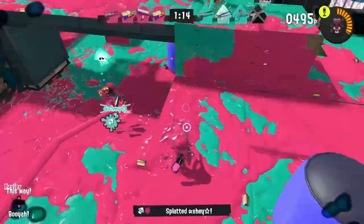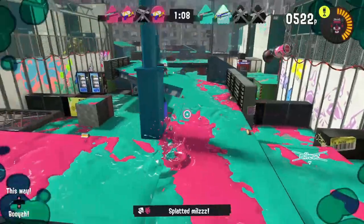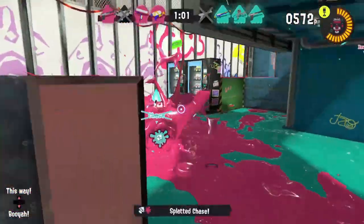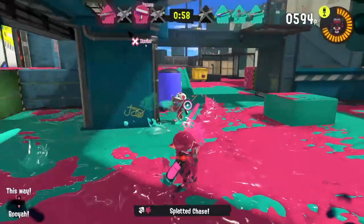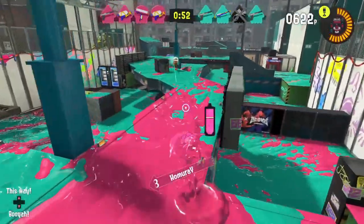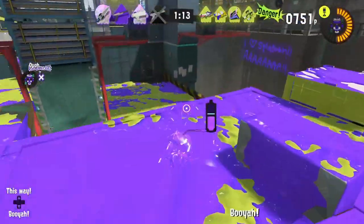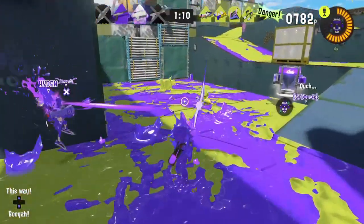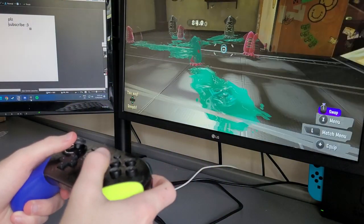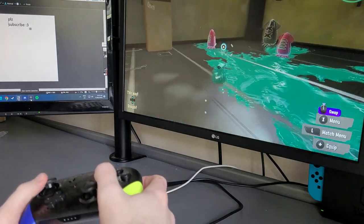Before you jump into your first match, I would strongly recommend you turn on motion controls. It may feel really gross and weird at first, but as time goes on you'll soon realize just how much easier it is to flick to your enemies and splat them with motion controls, as well as it just makes moving around in general way easier. If you just use your sticks it's gonna be really hard to aim at players and the game will feel incredibly clunky, putting you at a very big disadvantage. Trust me, it will benefit you in the long run, especially if you're using a pro controller connected to a screen or TV. I seriously struggled with motion controls at first, but even a slow learner like me was able to pick it up eventually.